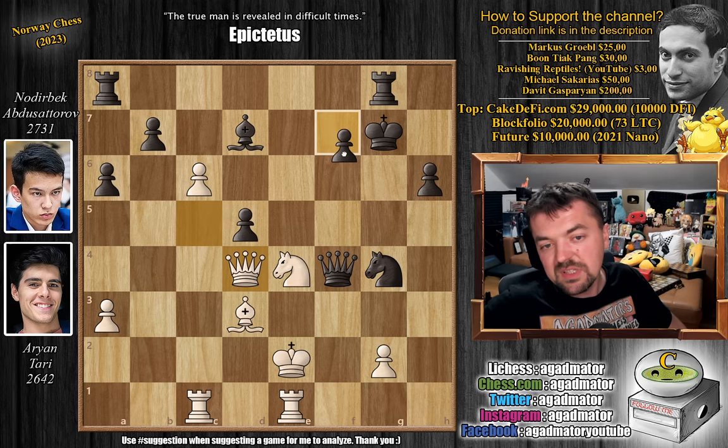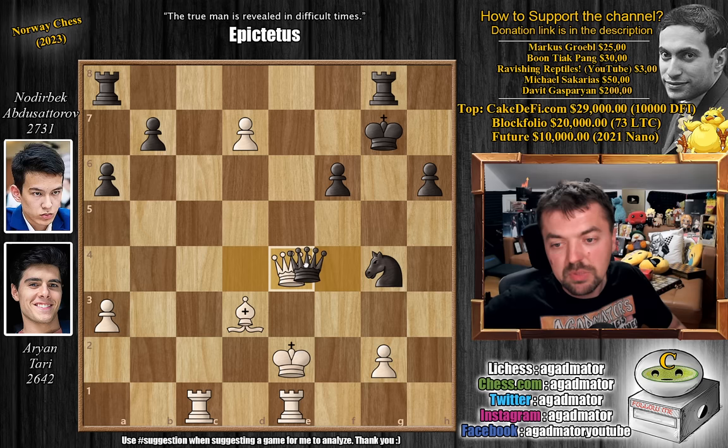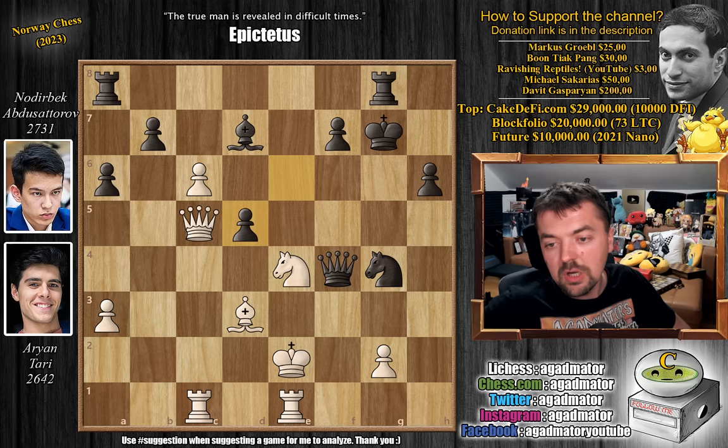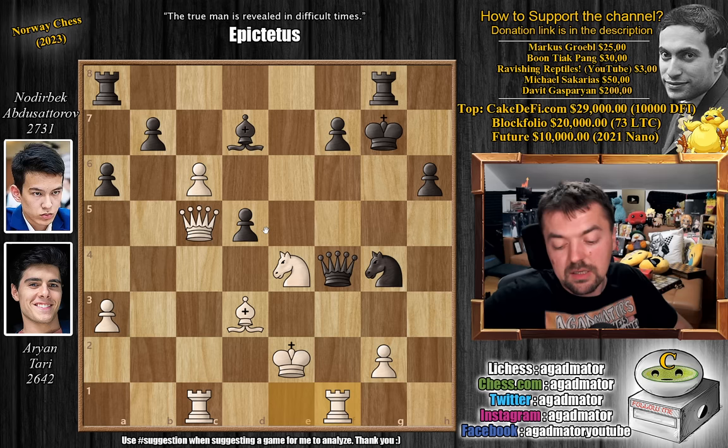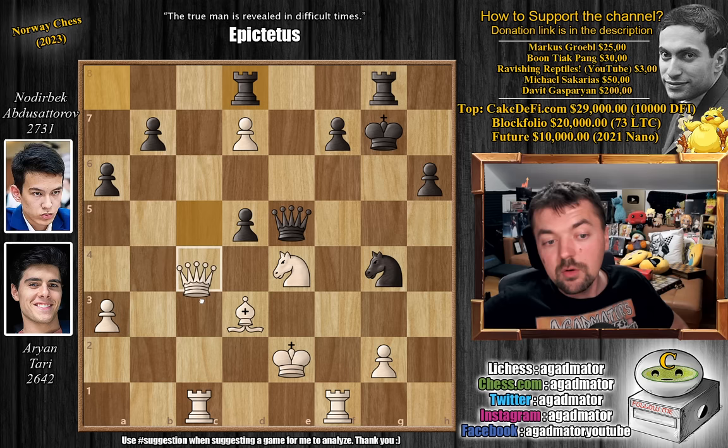So the move you have to play is queen to d4 check, but this was missed by Tari. Now you can trade queens, but why would Nodirva do that? For example, f6, you capture on d7, d captures on e4, queen captures, and now you have no other move than to trade queens — and after captures, white has enough to hold to a draw. However, in the game, rook to f1 was played by Tari. Now comes a very nice queen to e5, covering the d4 square. C captures on d7, and rook 8 to d8, eliminating all counterplay from Tari. Queen to c3 offering a queen trade.